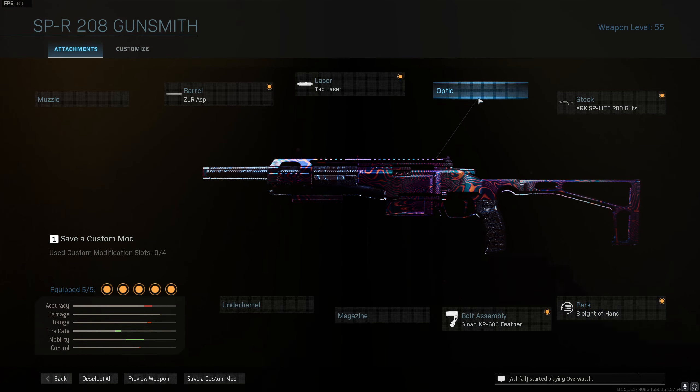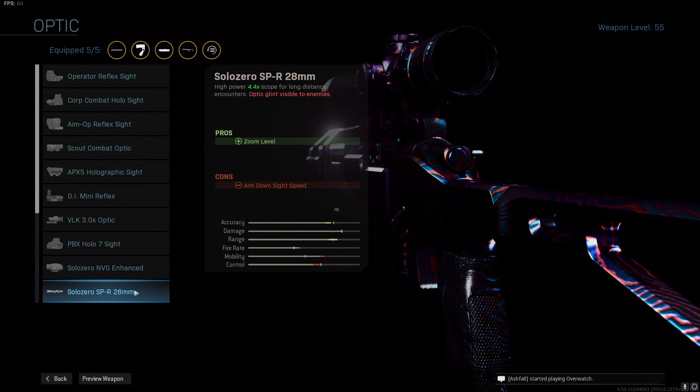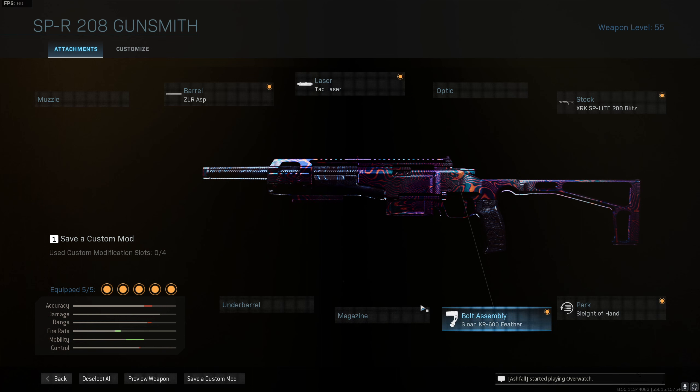If you didn't go with sleight of hand, you could go with an optic if you wanted to engage targets a bit further out. We're going for chest and headshots with this gun. Even out to 40 metres plus, it's doing 106 damage if you hit them in the chest or the head — that will one shot kill.